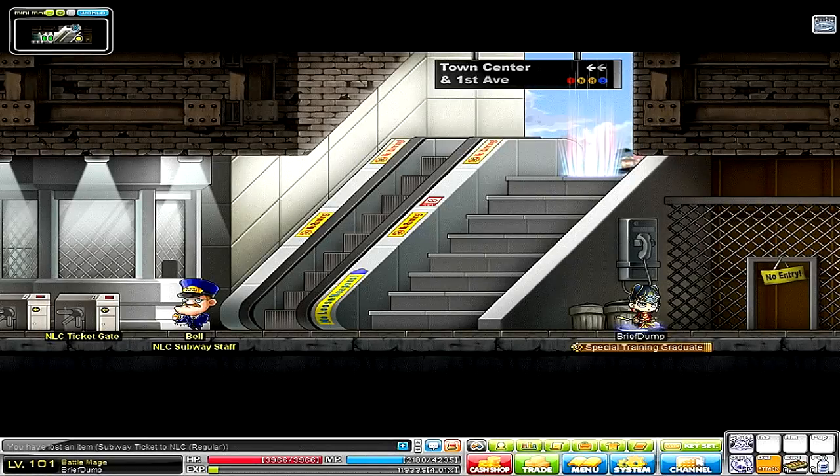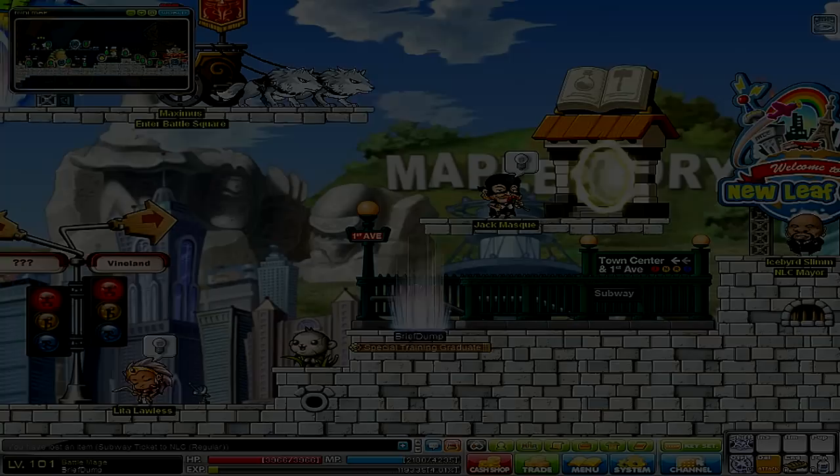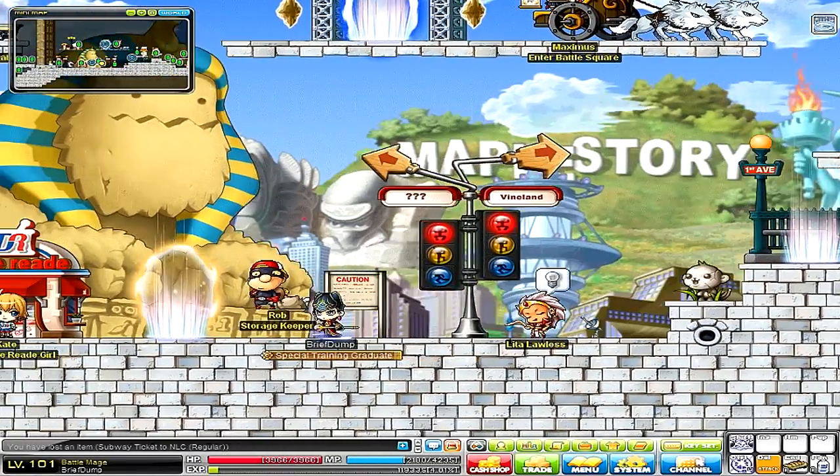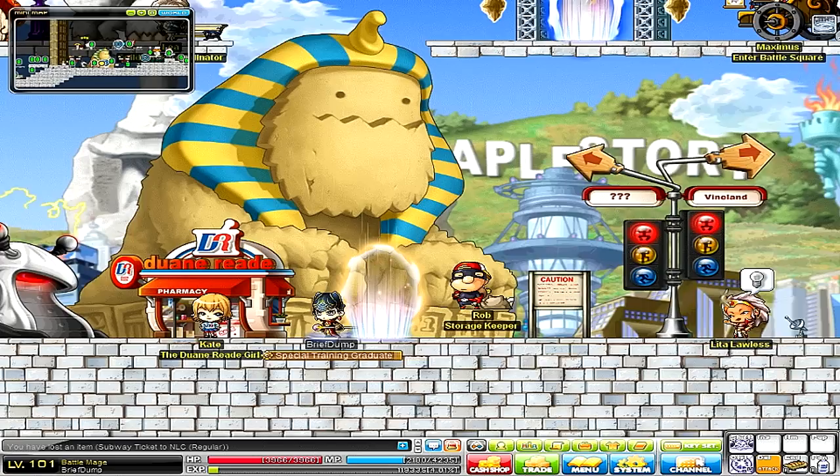Once you're in the New Leaf City subway, go to the portal at the top of the stairs, and then you'll be in New Leaf City Town Center. From that portal, go left past everyone, all the way to the far left.